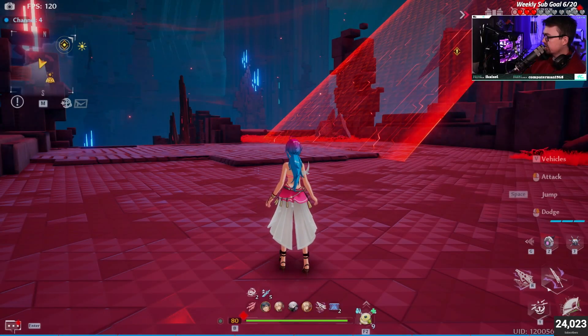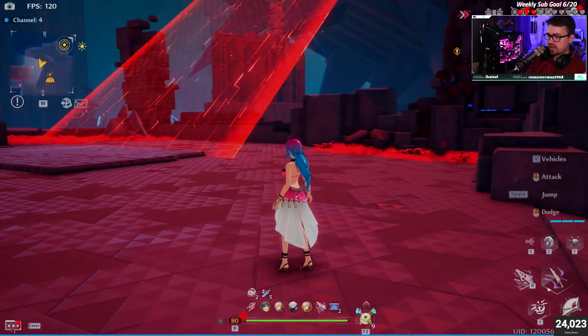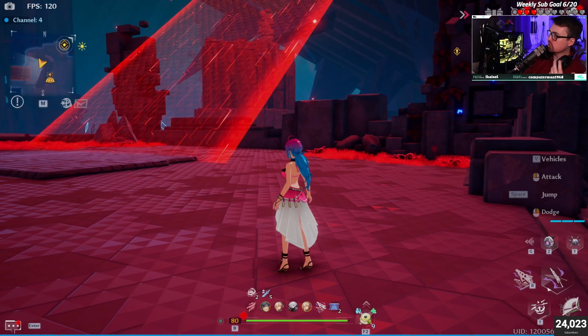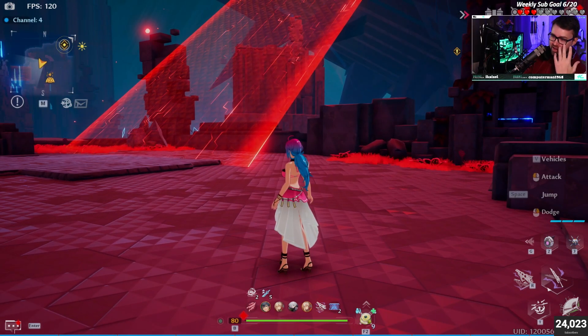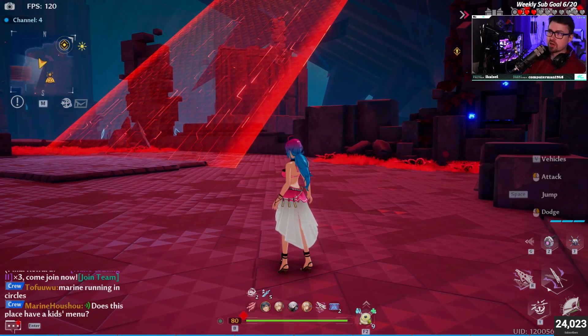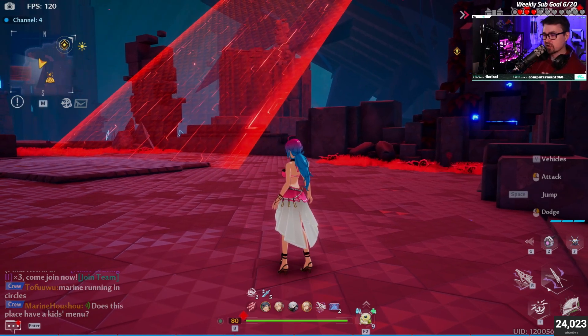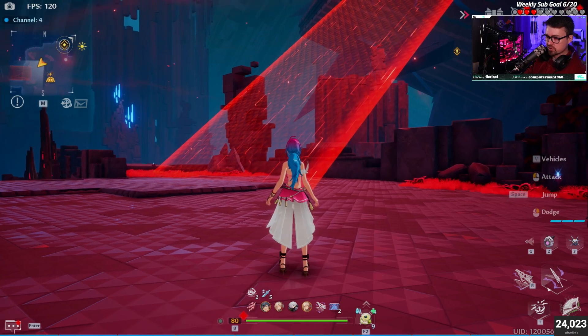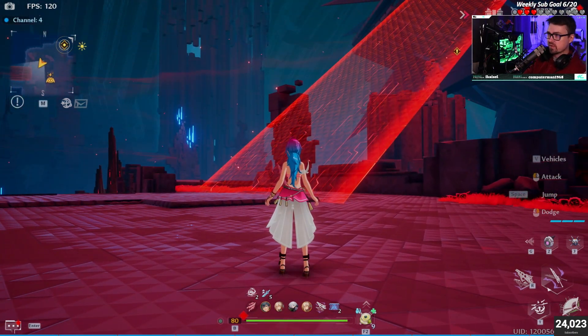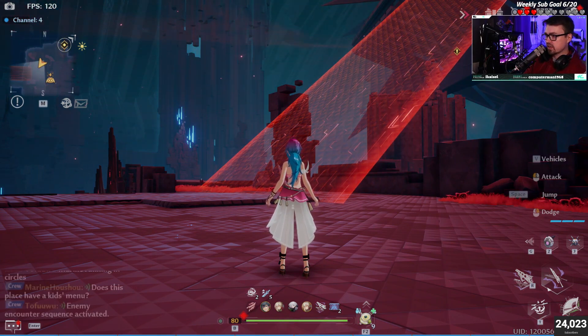I get questions all the time asking how my game looks so good. It's mainly an Nvidia thing — one simple setting makes the game look a lot better. You can do it on AMD too, but let me show you quickly. You can see here this road looks very red — if I turn the setting back down to normal, this is what the game normally looks like.